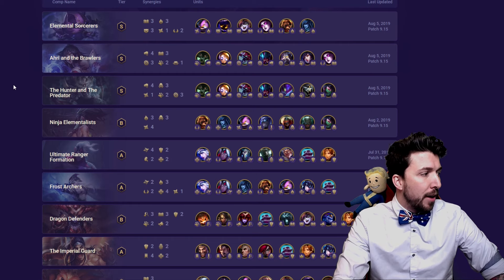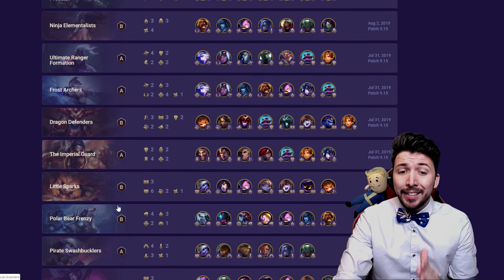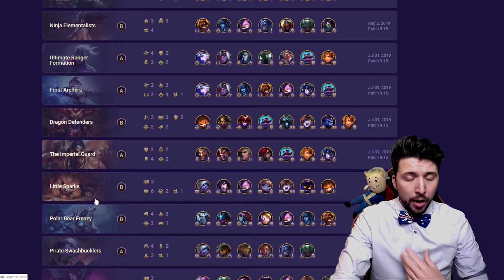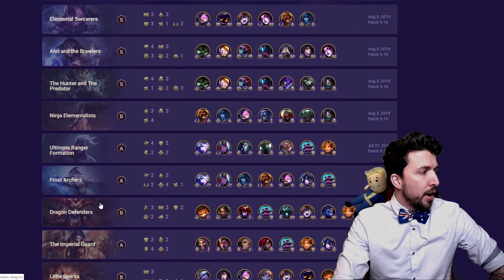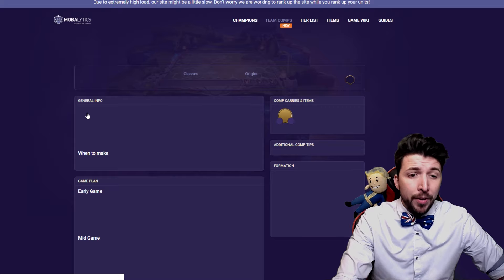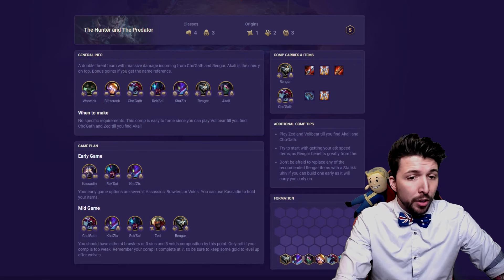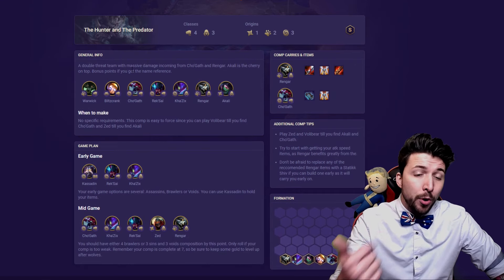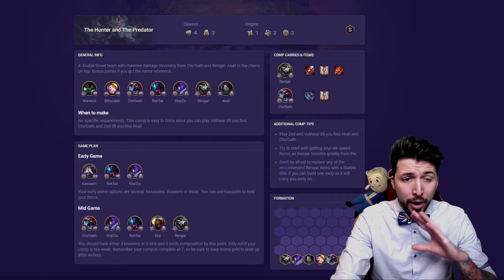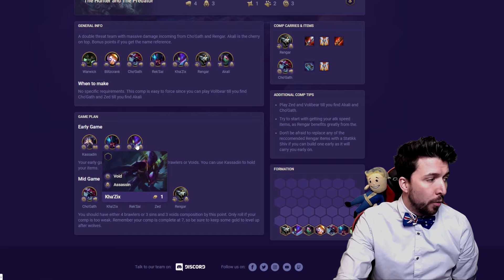My favorite builds are the ones I've really seen dominating in the Platinum division and higher ELOs — I play Plat myself, mid Plat. The first one here is the Hunter and the Predator. This one recently came in due to the fact that Void got a huge buff and now does true damage. So you're looking at really buffing out Rek'Sai, because Rek'Sai is Void and Brawler. In this combo it's really good to have — it's an easy one to start off with, wins early game, and you can push to late game pretty easily.